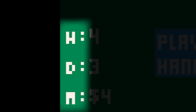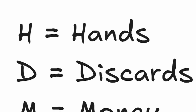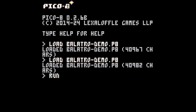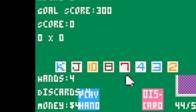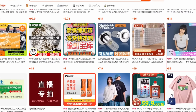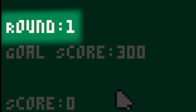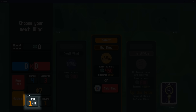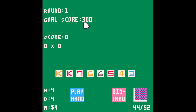Now it was time to improve the UI by adding crucial information for the player. I added a deck and the deck size. You can also see I added these letters: H stands for hands, D stands for discards, and M stands for money. I had to make them letters because it's hard to fit long words on a 128x128 pixel screen. I also added which round you're on and the goal score — the score you need to achieve to pass that round. I decided not to add antis and blinds because we're keeping it simple.